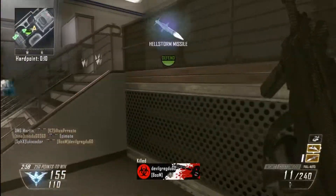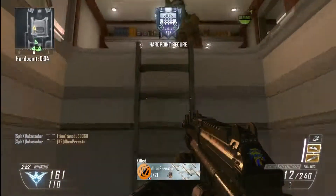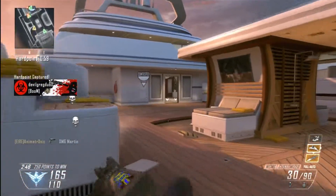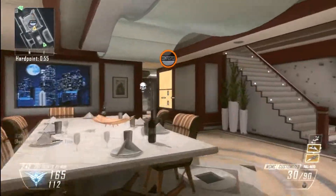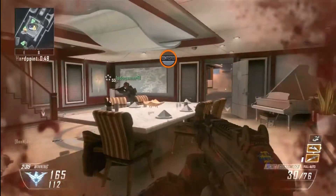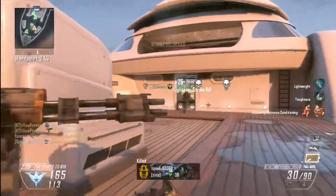I was trying to get into the kitchen hardpoint but our rotation was a bit slow, and I got picked off by a shotgunner. Against better teams, what you really want to do is go around rather than up the ladder, because going up the ladder you have your gun pointed down and you just get killed off it. We do get really good spawns here though.